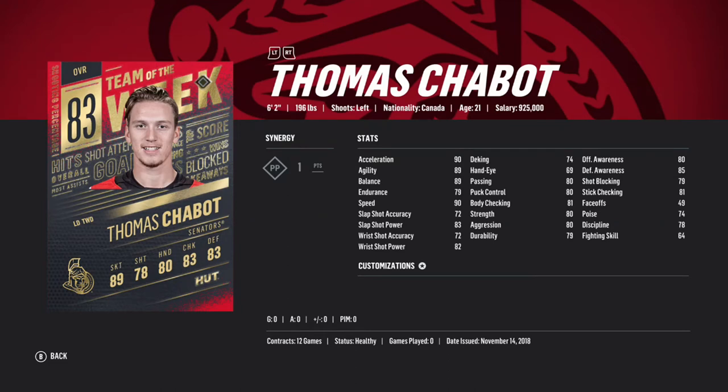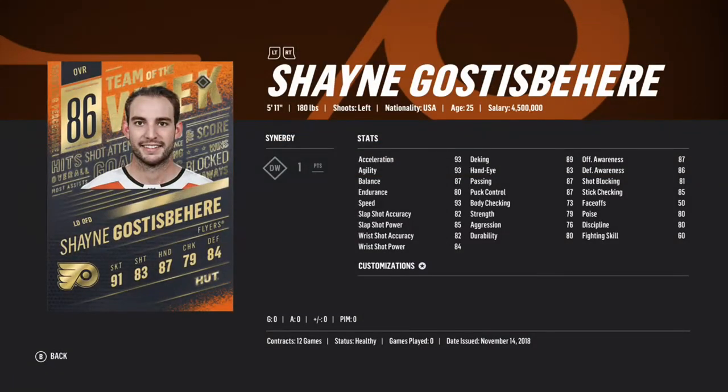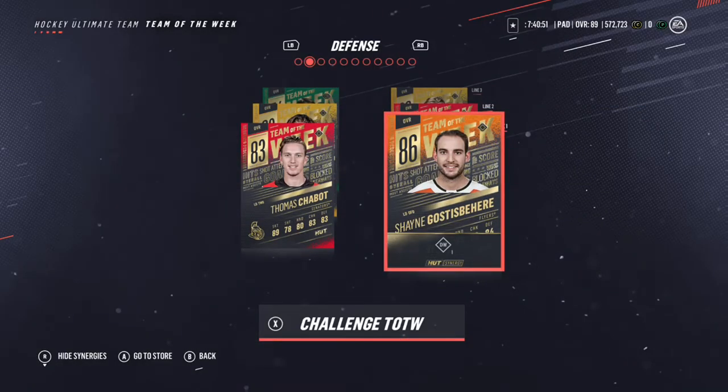We got Thomas Chabot 83 overall — he's been doing really well for Ottawa, good development getting that ice time. His speed is good, defensive stats are good, but the shooting category isn't great. Shane Gosfield — this is his first upgrade in the game so his base card has gone up in price. He's got 93 speed, 85 slap shot power, 82 wrist shot accuracy, 84 wrist shot power, 87 passing, 87 puck control. Good offensive and defensive card. He shoots left-handed but Shane Gosfield's card is always good in NHL 19.